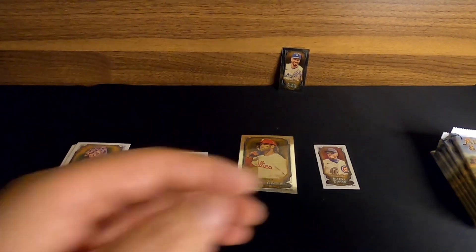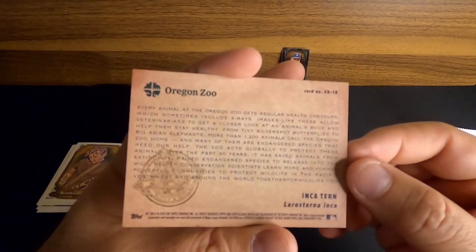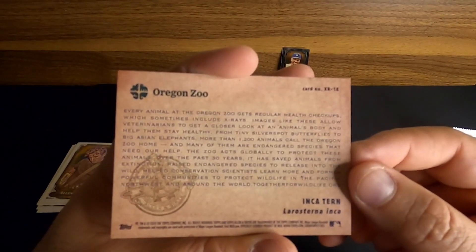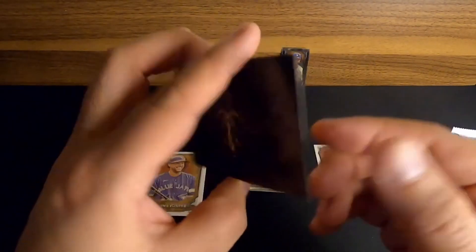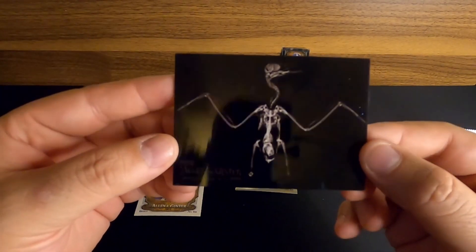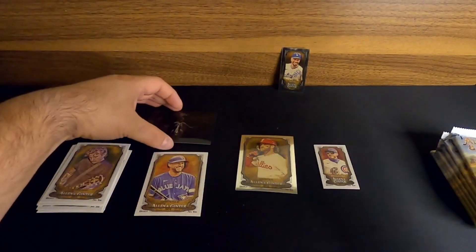We'll finish it off with a Brooklyn Zoo — it looks like an X-ray card. It gives you a little information on the back. We get some kind of bird species. That's pretty cool — really weird, interesting inserts they got in there. Brooklyn Zoo with X-rayed shots of animals. That's interesting.